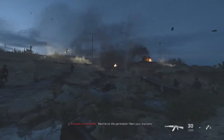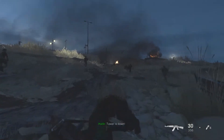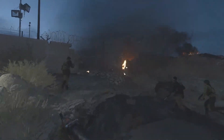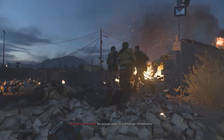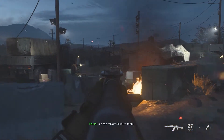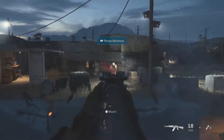The easiest place in my opinion to get this trophy is here on the Proxy War mission. Right at the beginning you're just gonna cross this little ravine type area and cross into the base, and shortly after you get into the base there's going to be a place where a helicopter lands and drops off four enemies.